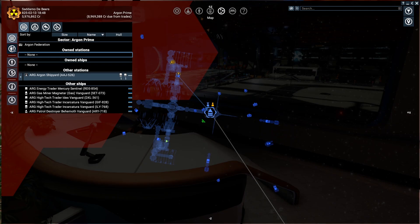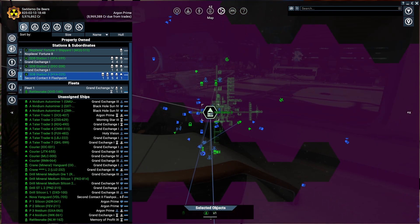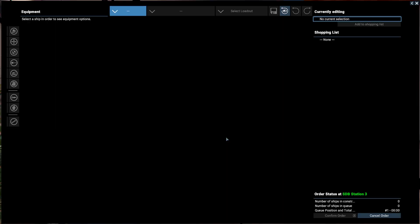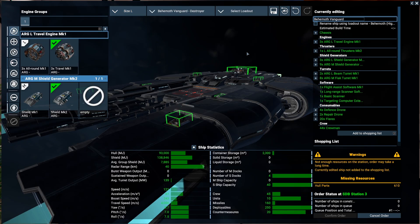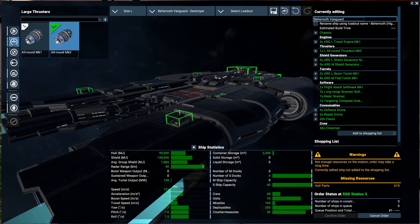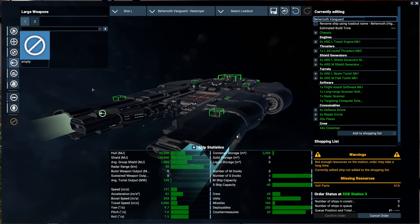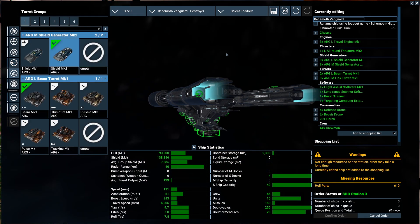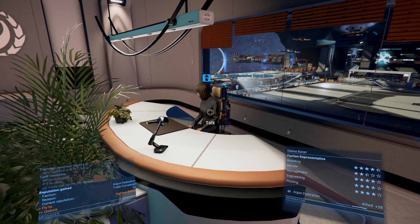Let's check if I can build it and what I need. Station number three — build ships — size large — Behemoth Vanguard. Let's try the high preset. I'll check it out, I'm not very picky, anything will do. Let's see what we have — oh, we don't have any main battery.